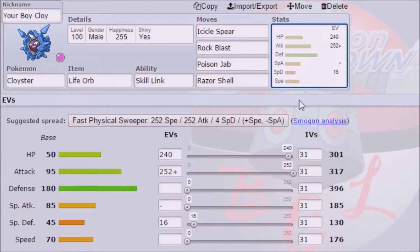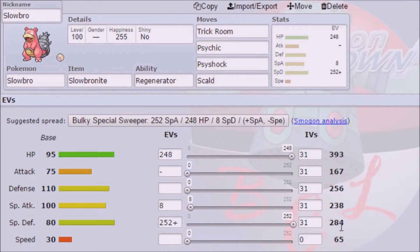I want to check the stats actually — 369 Defense, 396 Special Defense... wait, I'm sorry, and 24. Okay, I thought it might have been insane, but his Defense is actually way higher than his Special Defense even with this setup.